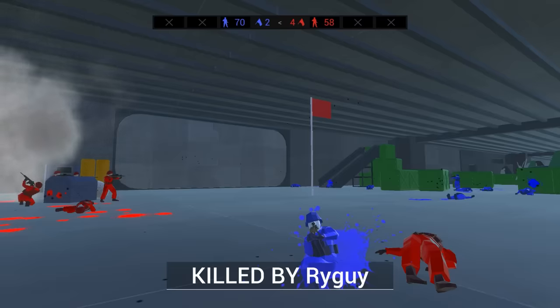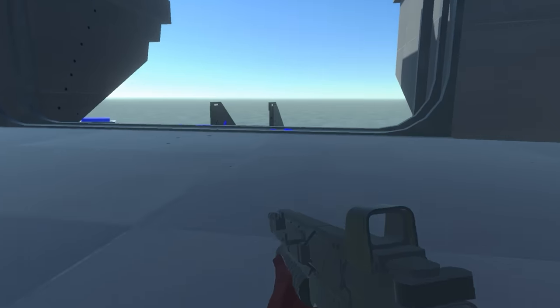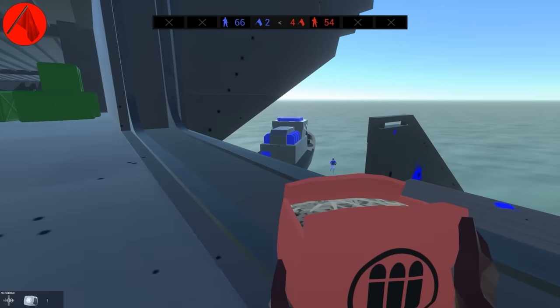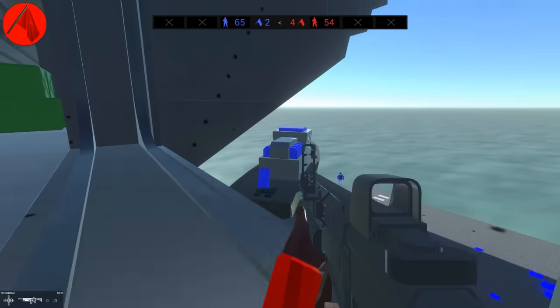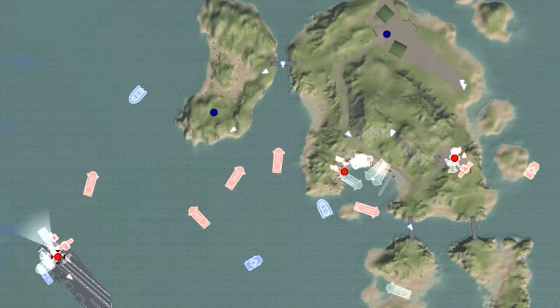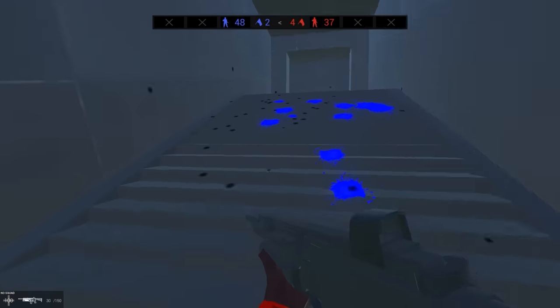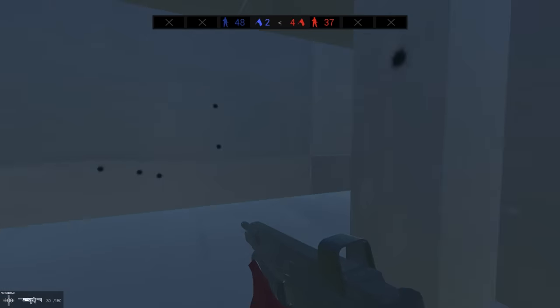Now I can deploy right here. Unbelievable - boys, we did it! We've taken it so fast that the enemy ship is still here. But what did it cost us? If you look at the map, we lost our original airfield. So it seems like it cost us a lot. But all it took was mini submarines.